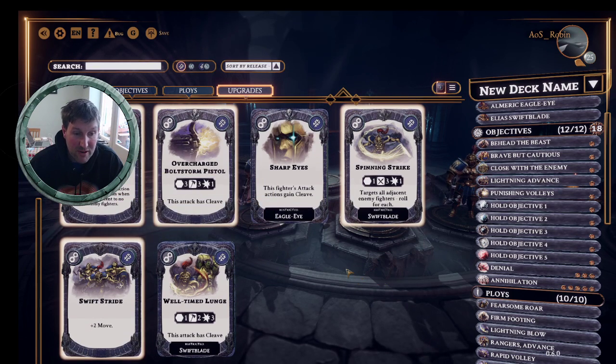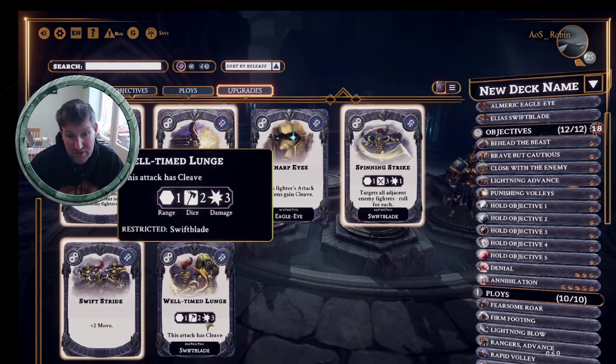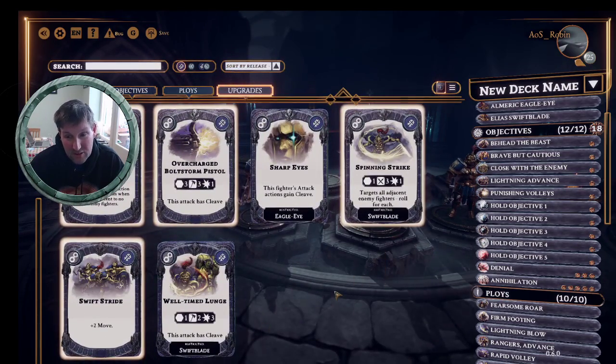'Swift Stride' gives plus two move - you can't underestimate how good fast movement is, especially for three fighter warbands. Get yourself into trouble or out of it, do the attacks you want, particularly trying to get someone long-bombing in to get inspired. 'Swift Blade' is another upgrade attack - three swords, two damage, which takes it up to two swords, three damage, but it does have cleave. When he's inspired he gets cleave on his swords anyway, but it's more damage. Whether it's a great card depends on what you're trying to do.